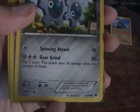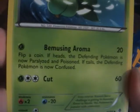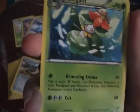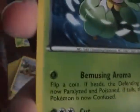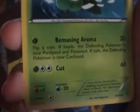I have three Klinks. One Lilligant — this was actually probably the Pokemon that did me the best because of its attack: Blessing Aroma. For one Grass Energy, 20 damage to the defending Pokemon — if heads, it's now paralyzed and poisoned; if tails, it's confused. This is very useful because no matter what, your opponent's Pokemon is going to be limited. Confusion is definitely one of the best status conditions. Paralysis makes them immobile for a turn. And Poison just deals continuous damage.